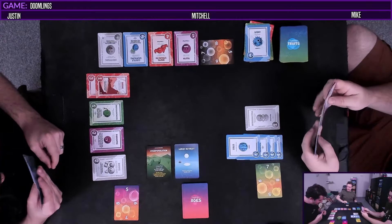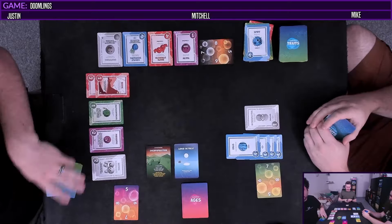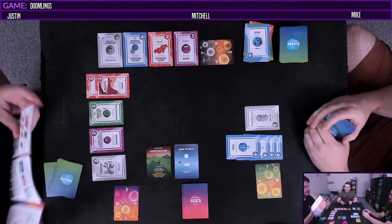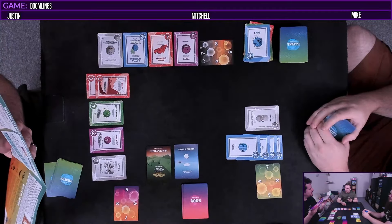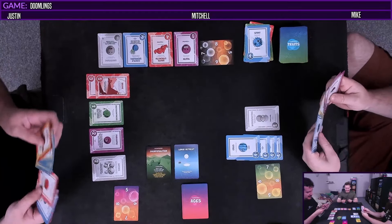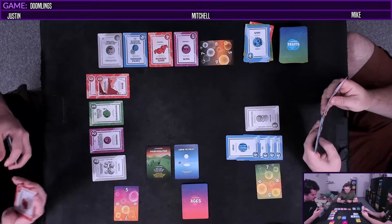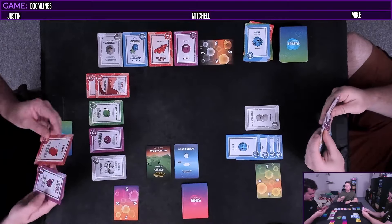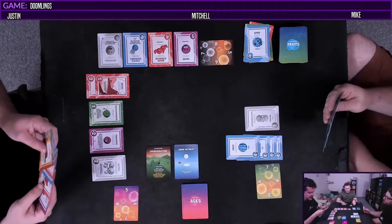Do you trigger the effect when you play the trait? Yeah. The only exception is the ones with the A on it, because they are special effects that only occur when played from your hand. I'm just gonna absolutely steamroll you guys. Just get ready to actually die in real life. I have to discard two cards. One's gonna be this stupid kidney, because Mitch already discarded one of those.